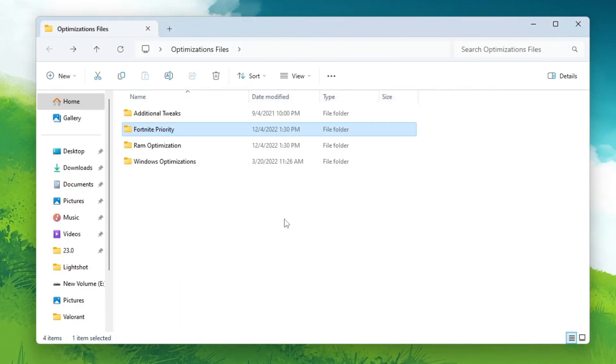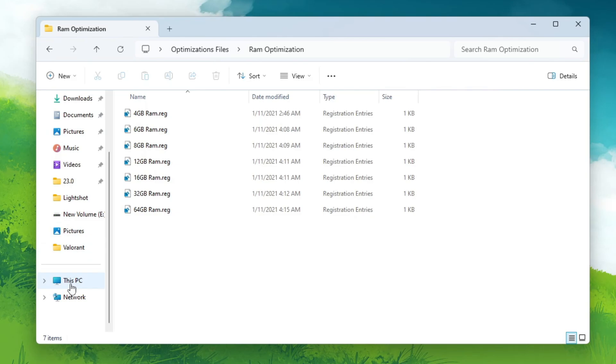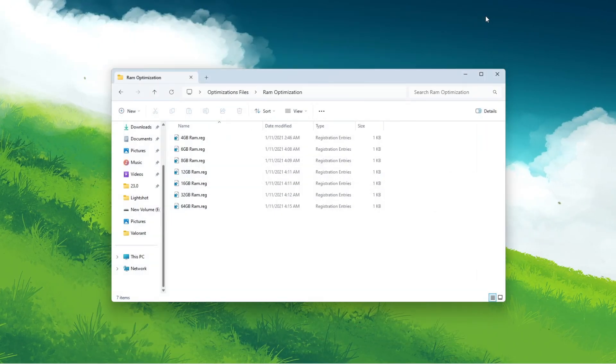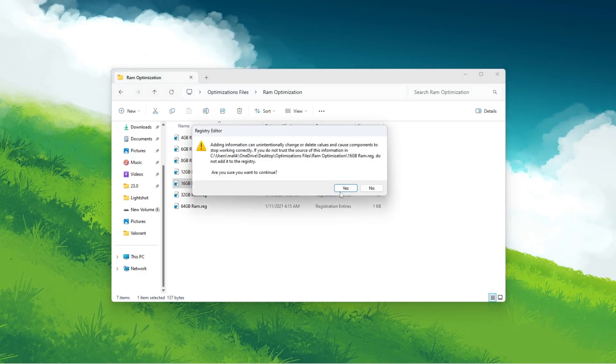Next go to the RAM Optimization folder. Inside you'll find options for 4GB, 6GB, 8GB, 12GB, 16GB, 32GB, and 64GB RAM. To check your RAM, open File Explorer, right-click 'This PC,' open Properties, and you'll see all your system information. I have 16GB installed, so I'll go with the 16GB RAM registry file — double-tap and install it.